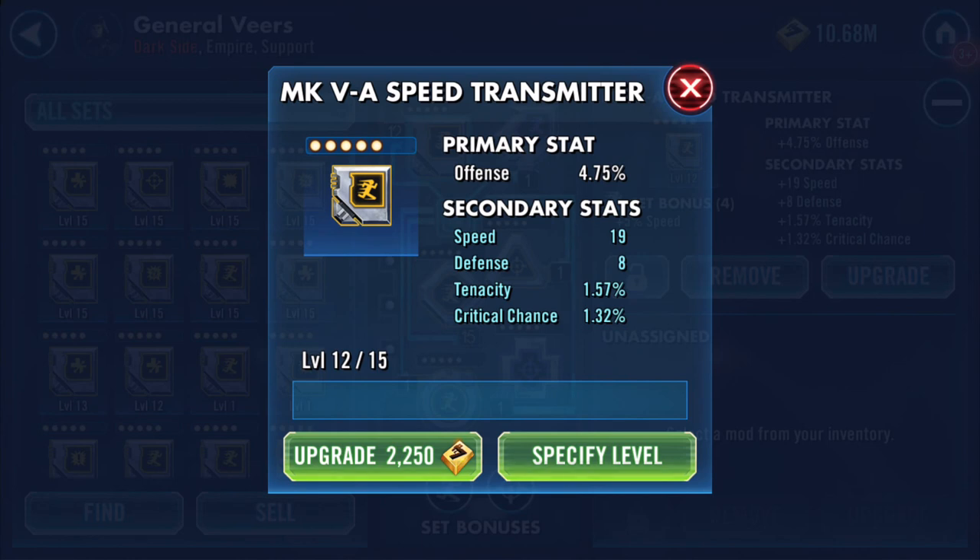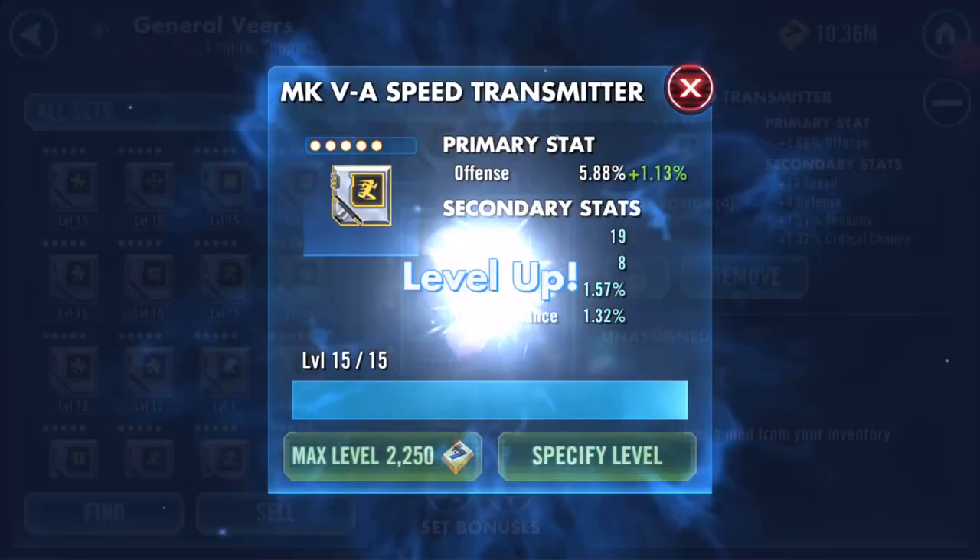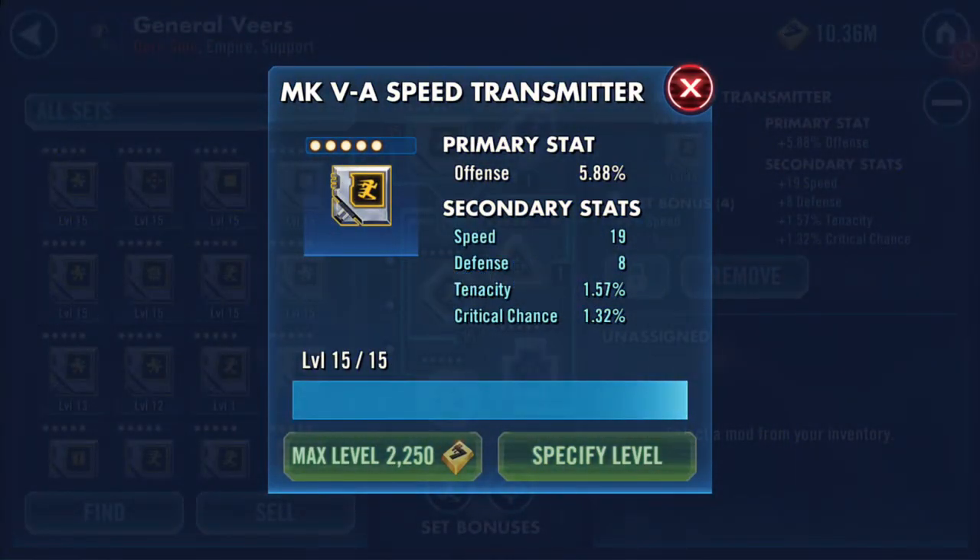I've got a plus 19 speed transmitter. Wow, my head is thumping. I'm really feeling under the weather — but thank you, RNG, for knowing that and being kind to me. So there we have it: if you recall at the beginning, the speed rolled three times. The offense is 5.88% — the maximum. And on the secondary stats, one stat turned three times: it was the speed. Thank you for watching.